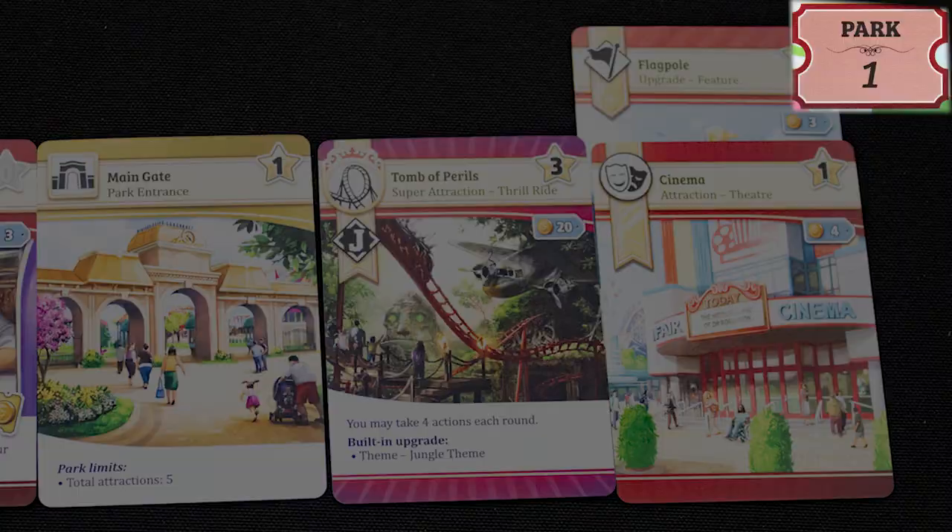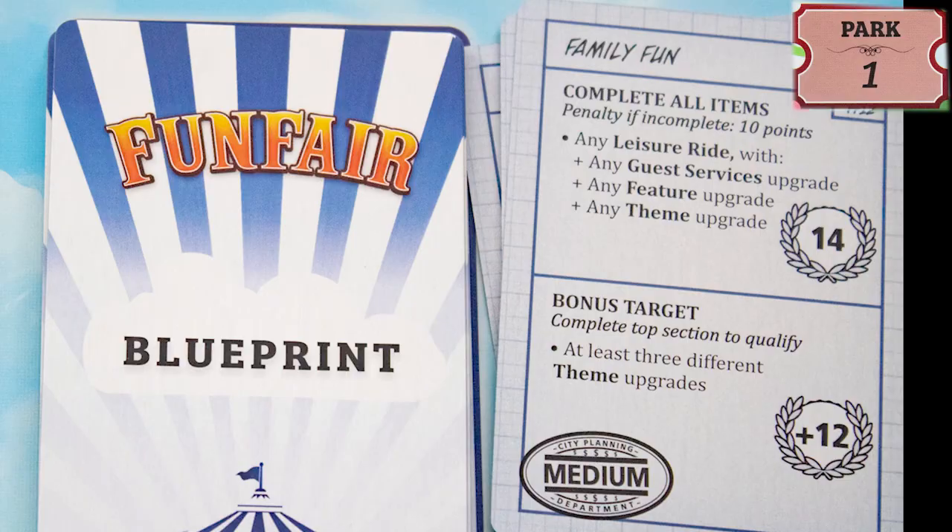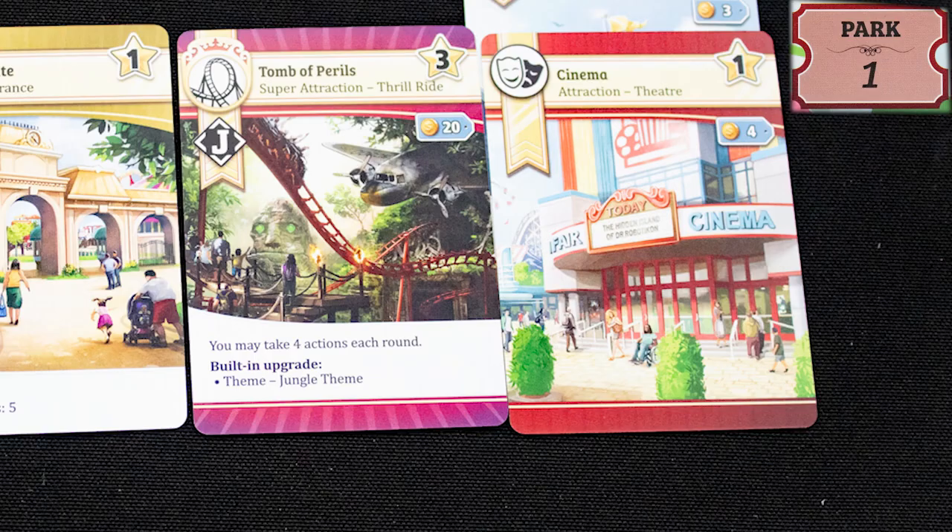You can use the take action to take a card from the market to your hand, or take two cards from the park deck and keep one, or discard one card to draw five cards and keep one. The take action can also be used to pick up two blueprints and choose one to keep. After the fourth round of play, no new blueprints can be selected. You can also look for loose change, gaining one coin per attraction in your park.